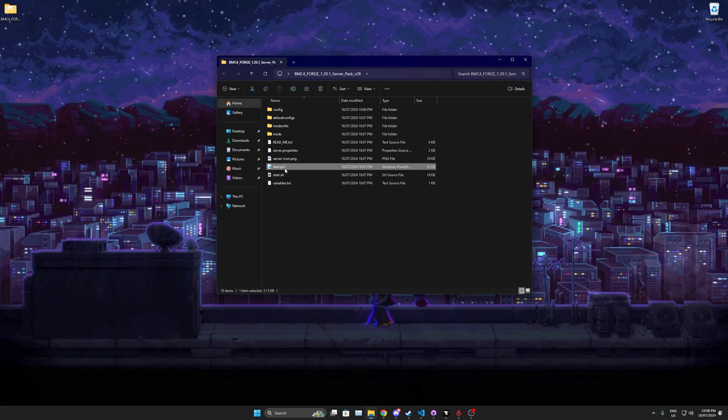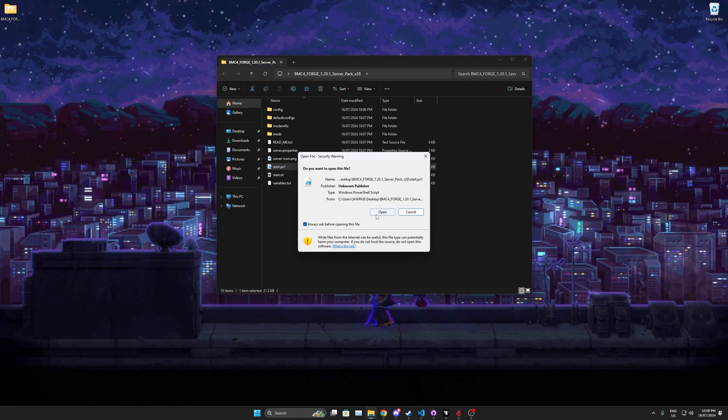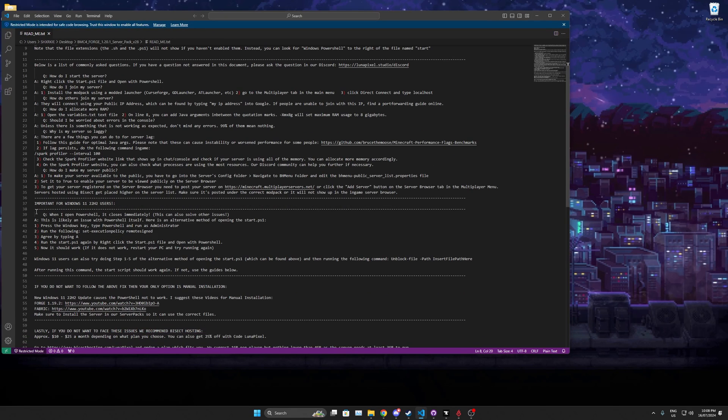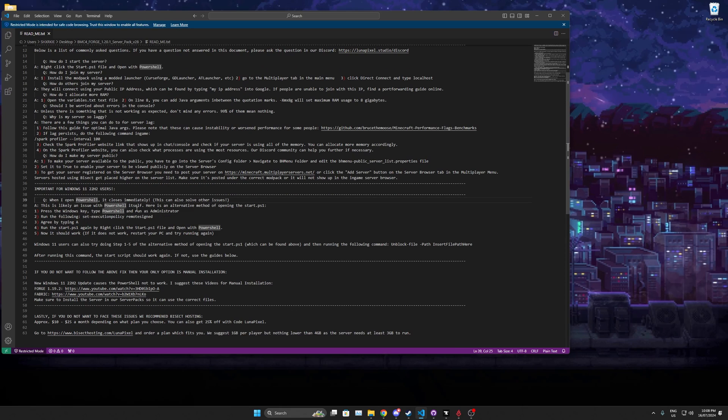To run the server pack, right-click start.ps1 and click Run with PowerShell, because that's what the file is, then click Open. It may instantly close — this usually happens for Windows 11 users. Open the readme to see how to fix it. This is an issue with PowerShell itself.